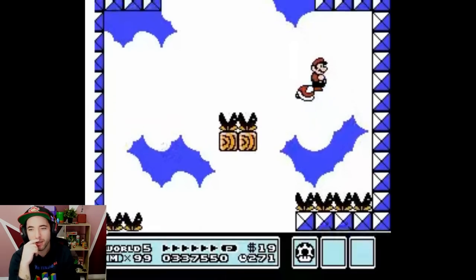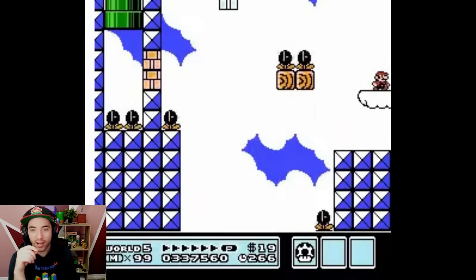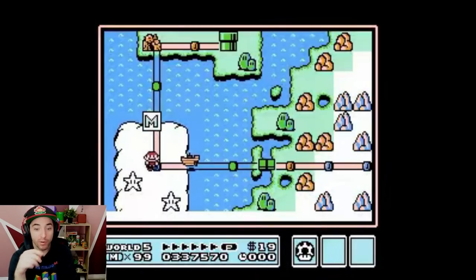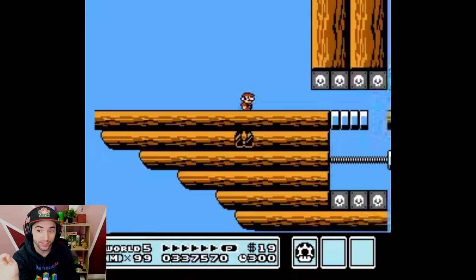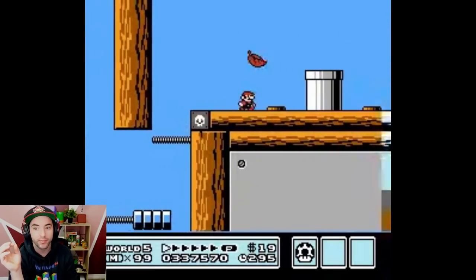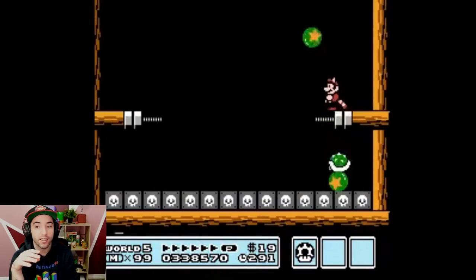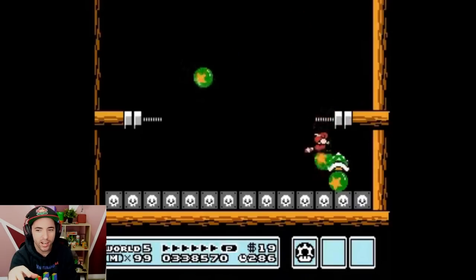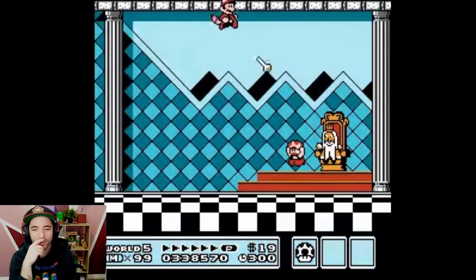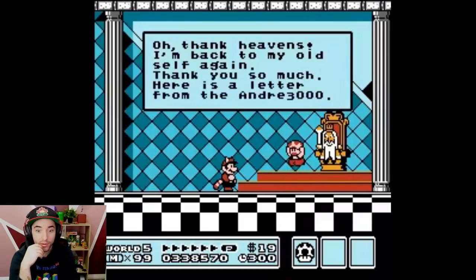Oh my God, barely made that. How the TAS is doing this is pretty close to how this level is done in a speedrun. That was cool — I would not dare try that in my speedrun, not saving that much time. Very cool concept for this ship. The TAS is making these levels look super short. You can just get off-screen wand — off-screen wand grab doesn't even save time in this hack, I just realized. World 6!